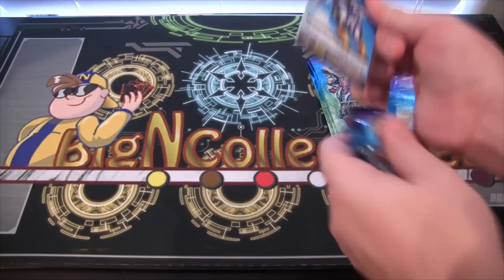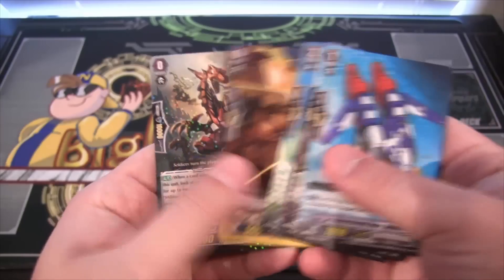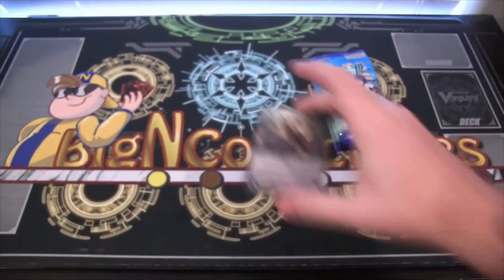Let's see if we get some cool cards from this. Dimension Police, starting out. And we have a rare, and that is Military Dragon Raptor Soldier. Starting off with a pretty cool card — Tachikaze.